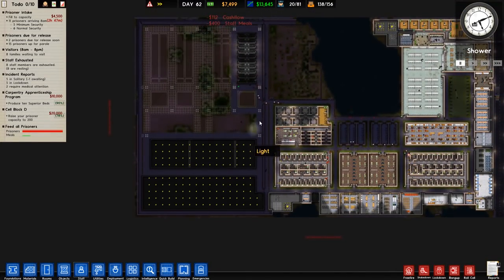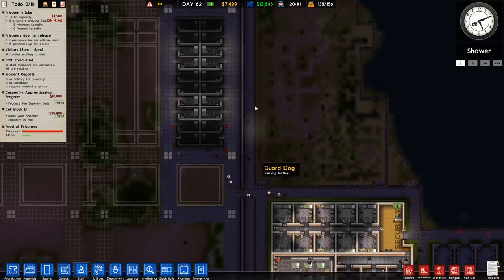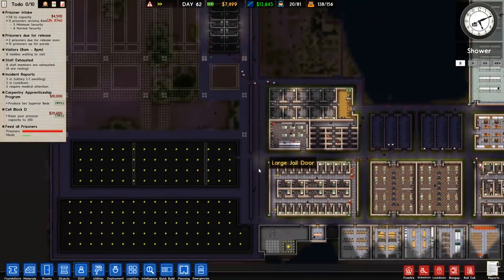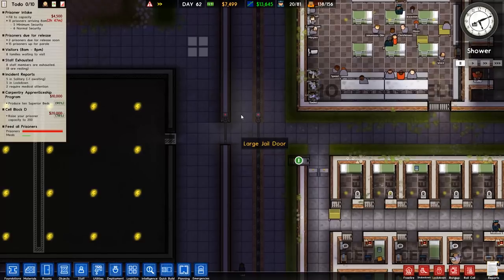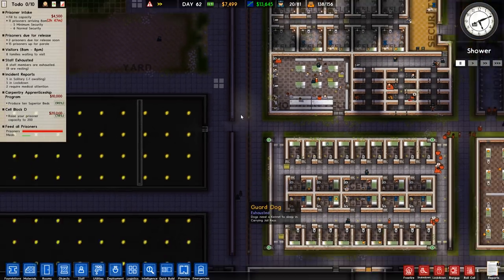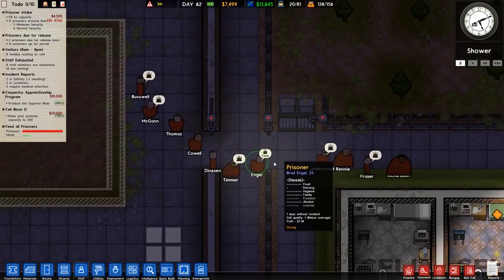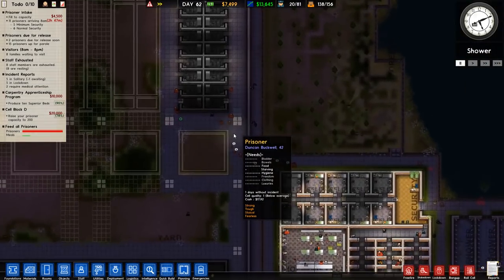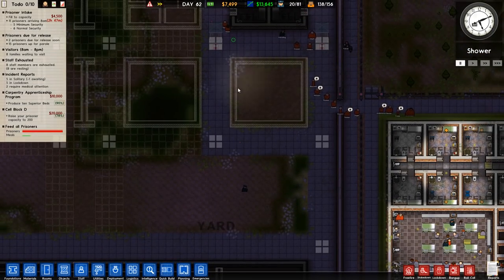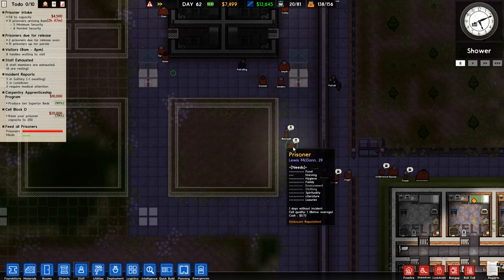I also want to not allow prisoners to go up and down here, so I'll put in some doors there, there, there, and there. No servos needed because only guards will walk up and down and they have keys. Workers shouldn't go that way, but we'll see. Next episode we'll get the kitchen and canteen up and running. This area here is going to be for legendary prisoners — super-max including legendary — and we'll split it up and put them in here.